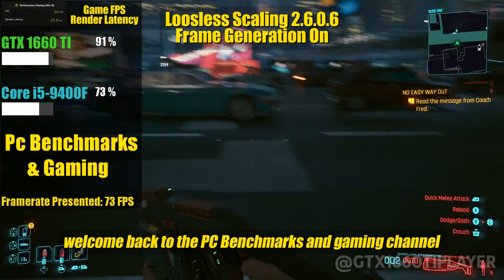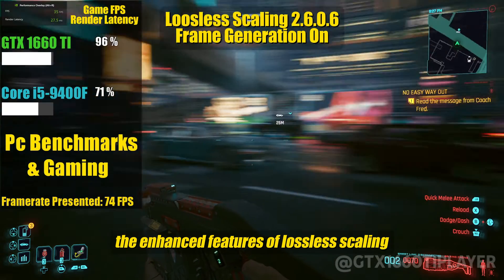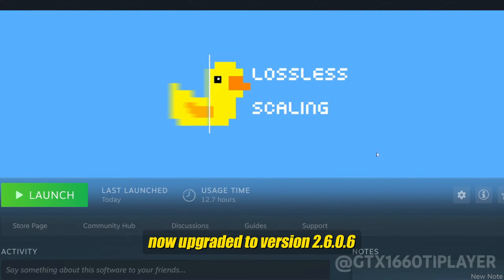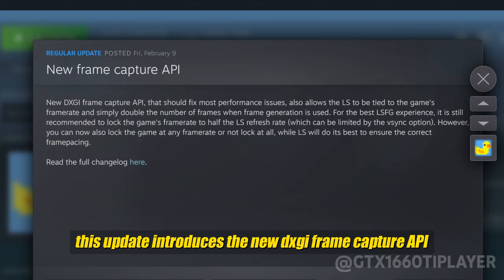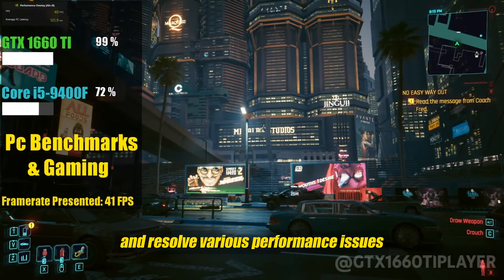Hello everyone, welcome back to the PC Benchmarks and Gaming channel. In today's video, we're delving into the enhanced features of Lossless Scaling, now upgraded to version 2.6.0.6. This update introduces the new DXGI Frame Capture API, meticulously crafted to tackle and resolve various performance issues.